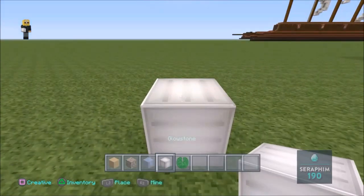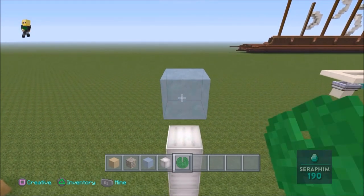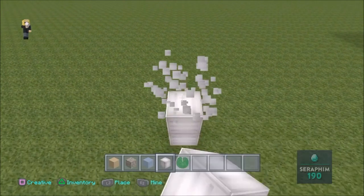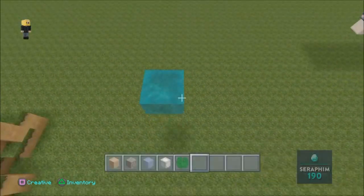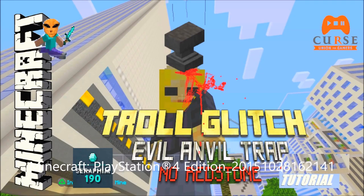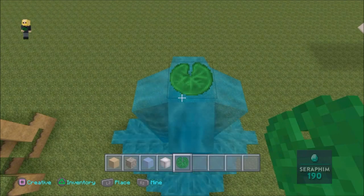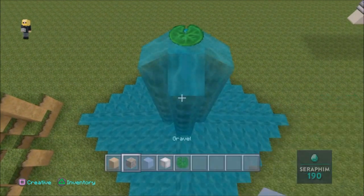You place the ice as high as you wish and put the glowstone down until it melts. Once it melts, simply get rid of all of the glowstone — like so — and put a lily pad on the top. There we go. Excellent.